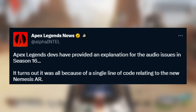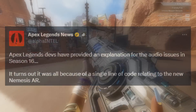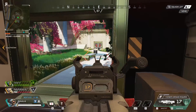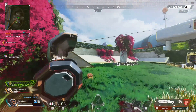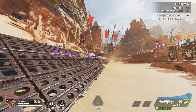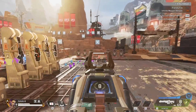One line of code for the Nemesis was causing this stack to get filled up just by a few players holding the weapon in one lobby. The Nemesis is supposed to update its effect when it gets charged up, but a line of code would update the game with the particle effect even when the charge didn't change — meaning even when you had the Nemesis holstered, it would be spamming the game with these effects and completely ruining everything, including the audio.